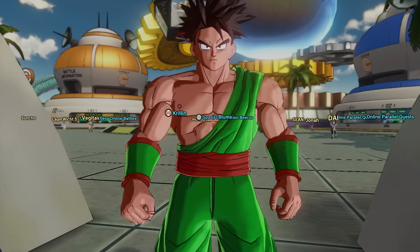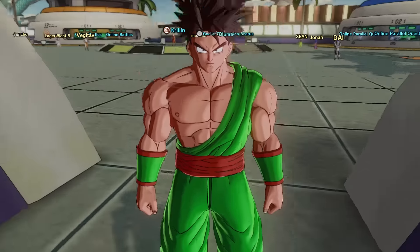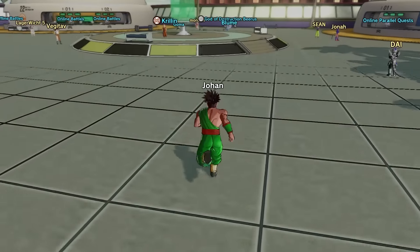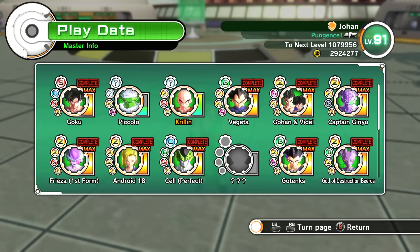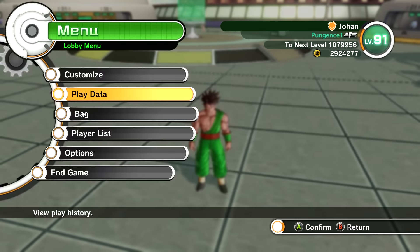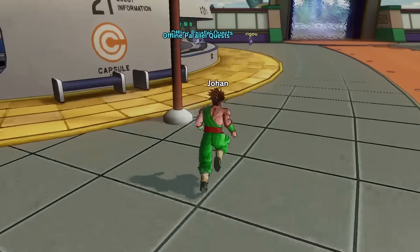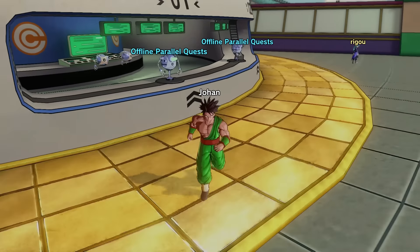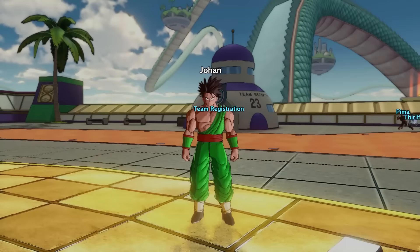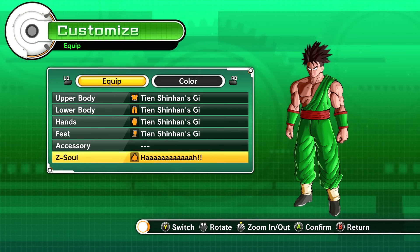Hey, welcome back to Dragon Ball Xenoverse. Today we're gonna be finishing our training with Krillin. He's not ready yet, but after we do this parallel quest I think he should be ready. We're really really close — look at that meter with Krillin. I'm gonna be trying to get the Times 100 Big Bang Kamehameha. I'm wearing Tien's clothes because I'm using Tien's Z soul.